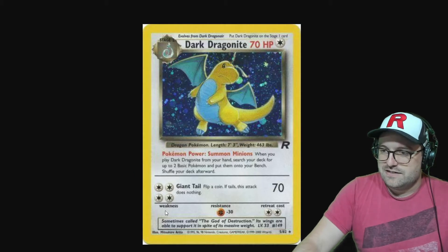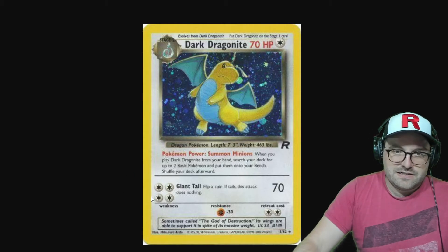Back on Dark Dragonite — they keep messing up the Arbok and the Dragonites. The colorless energy symbols here are not centered.